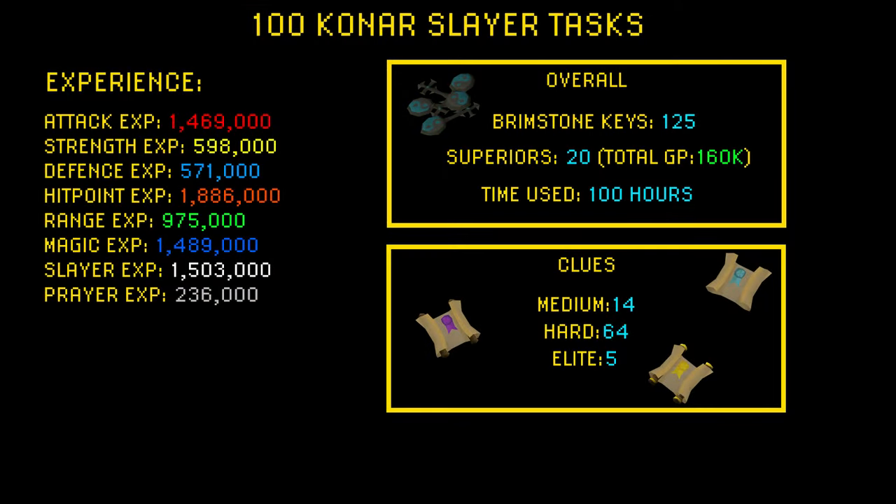On the left side you will see all the experience I've earned during the 100 slayer tasks. When it comes to brimstone keys, I got 125. I got 20 superiors and the total GP amount for those was 160k. I used about 100 hours doing all 100 Konar tasks. When it comes to clues, I got 14 medium clues, 64 hard clues, and 5 elite clues.